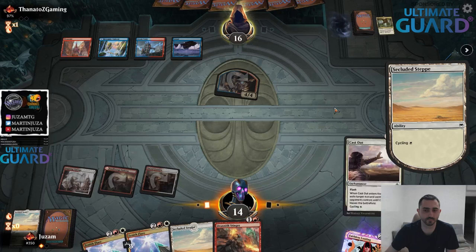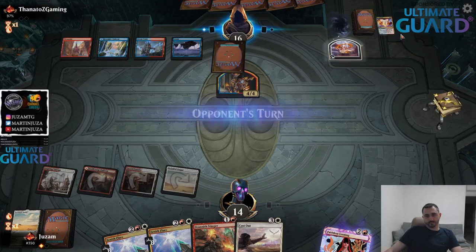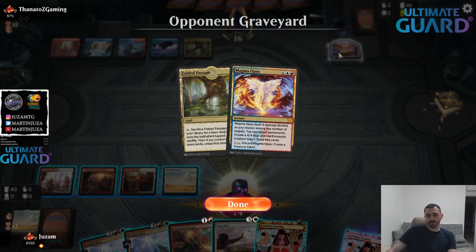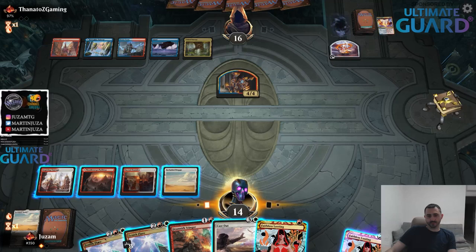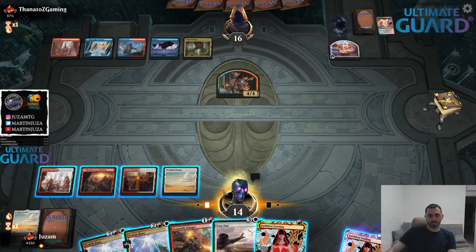Cast out can get rid of the token. So basically on turn 3 my opponent used 2 cards to kill my board, draw 2 cards, make a 4-4. That's pretty good. Wait, they didn't attack? What the hell - what is happening? Then I guess I don't need to cast cast out. I'll just pass. I don't know what's happening. Maybe they can just combo off on their turn or something. I'll just pass and be ready with the cast out.